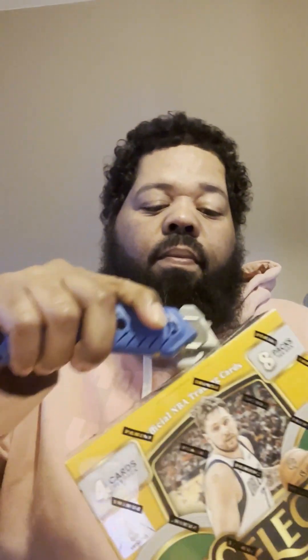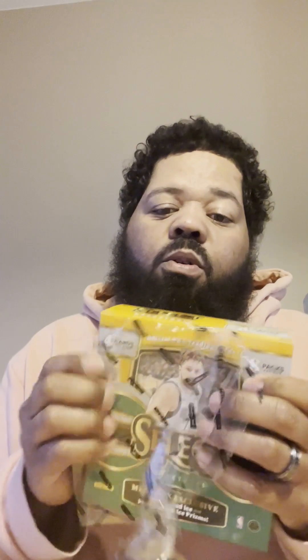It's your boy JB from the Sip and Rip crew. I got some Megas from Target and some Megas from Walmart, so I'm gonna do a comparison video and see which one got the heat. The Walmart box is eight packs, four cards per pack, so you only get 32 cards — they got blue cracked ice and pink cracked ice. The Target box has 10 packs, four cards each, so 40 cards, and they got red cracked ice and purple cracked ice prisms. I've already ripped a couple Targets but have not ripped the Walmart yet.